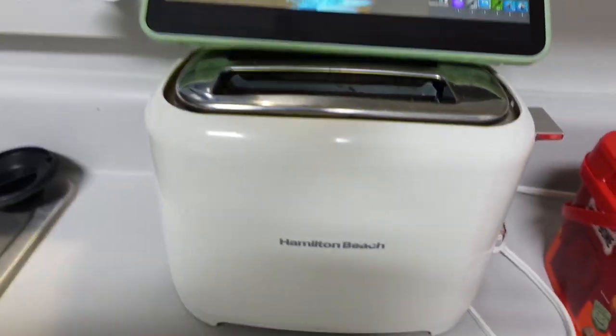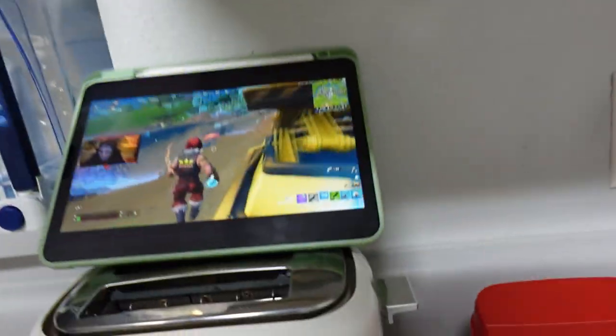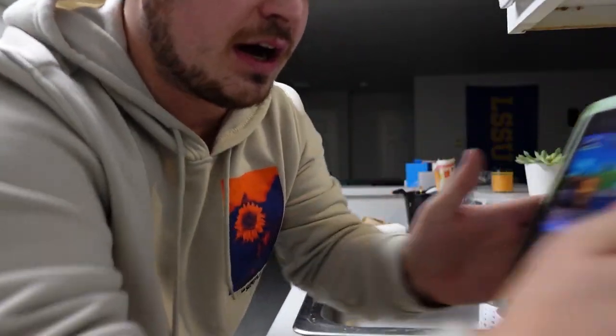I actually just upgraded my setup today so you guys are getting the first look at it. First of all, you know we had to get the Hamilton Beach toaster edition — it's got a 160 hertz monitor right there for watching replays. But my favorite part about this whole setup: the screen comes off, you can grab the toaster, fill the sink full of water, and toss it.